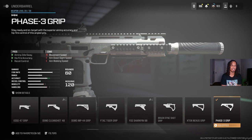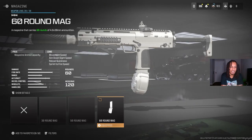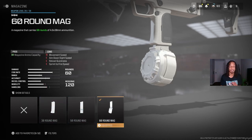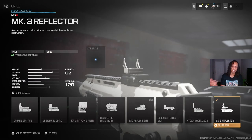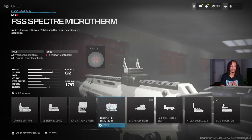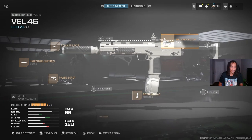For the underbarrel I went with the Phase Three Grip - I like this grip personally because it really helped with my hip-fire aiming. For ammo, this is more personal preference - I like to have the most ammo possible so I don't have to reload as much. For the sight, the MK3 Reflector is just my personal favorite, but you can use any one you want.